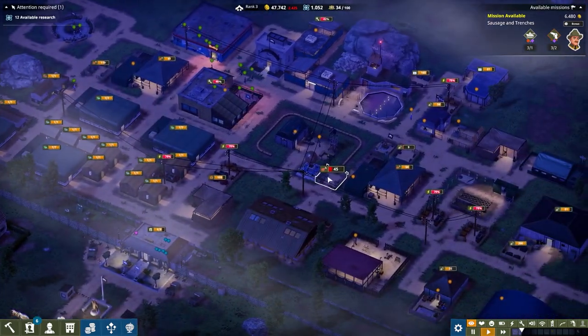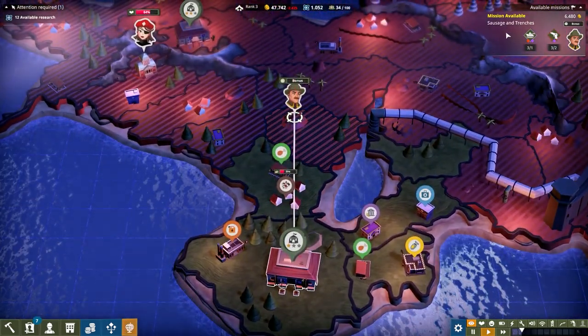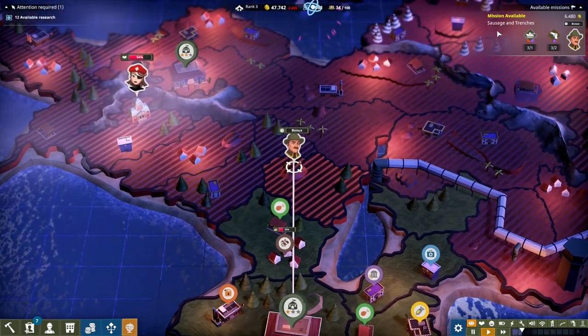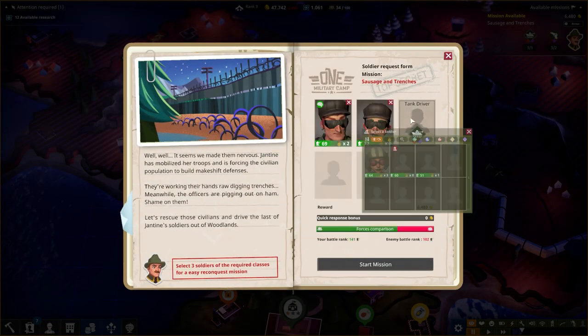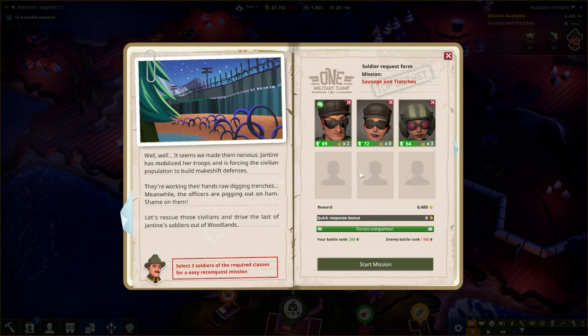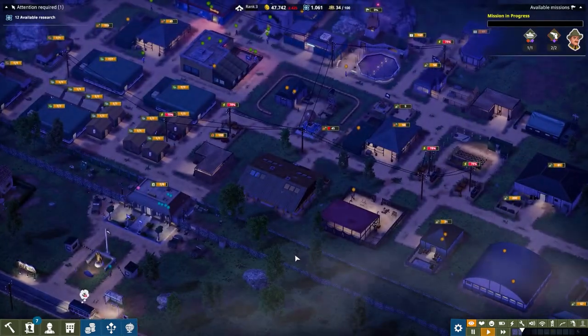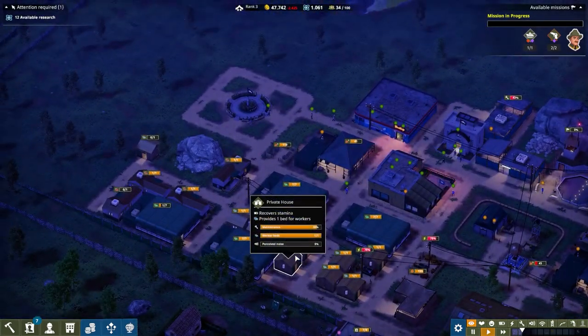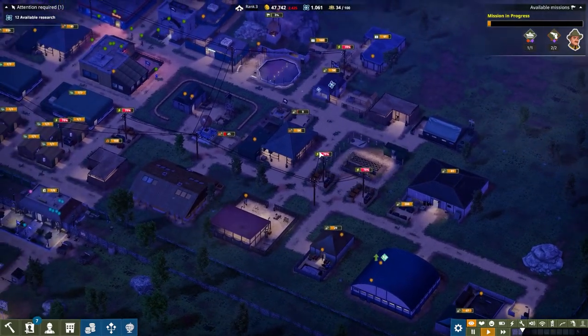Previously we were setting up this camp here and doing some lighthearted missions, which will include at this stage the sausage and trenches mission. Let me just send over a couple of inventory as well as a tank driver so we'll go with that person there and start that mission. I'm going to play a little bit more because people have requested it and I have been enjoying its lighthearted touch.